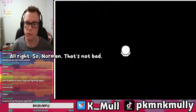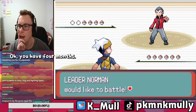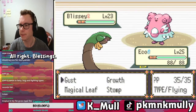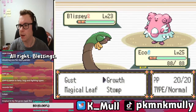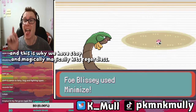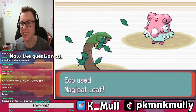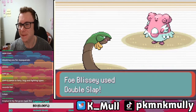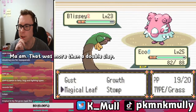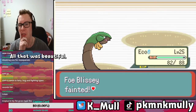All right, Norman. You have four Mons and you start off with Blissey. Blissey's special defense focused. This is why we have Stomp and Magical Leaf — Magical Leaf hits regardless. That was more than a double slap. Stomp is 100 Accuracy — that was beautiful.